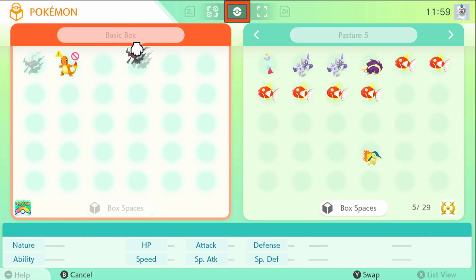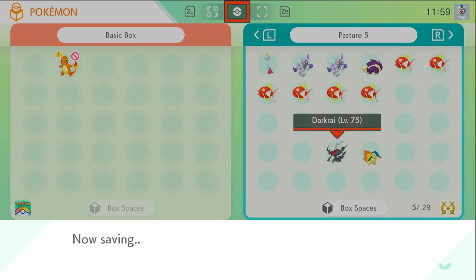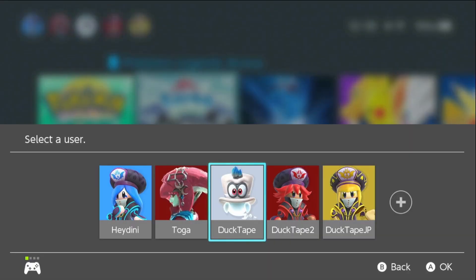I'm going to click my Darkrai, bring it over and put it next to Cyndaquil. Then I'm going to quit out, save changes and exit. Then I'm just going to quit Pokemon Home and load Pokemon Legends Arceus on my Duct Tape account.